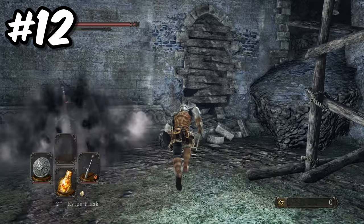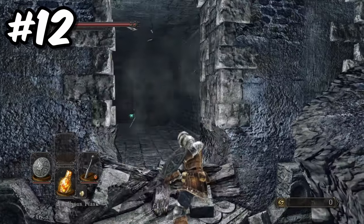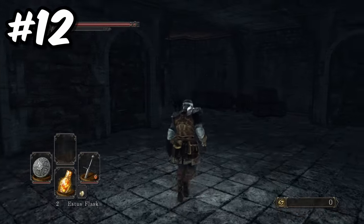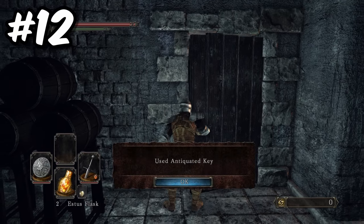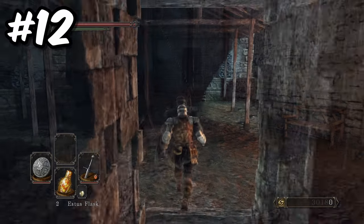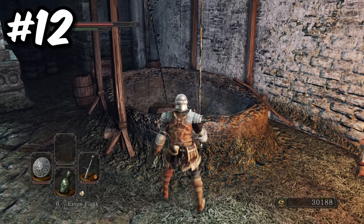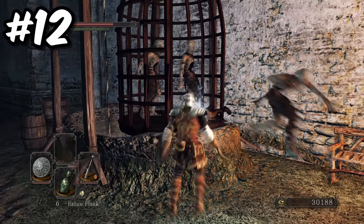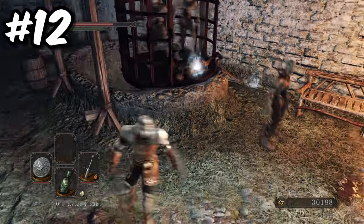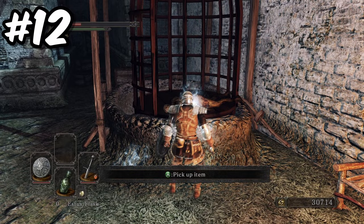In the large area where the Pishua spawns in, there is a boarded up doorway. Break it down and head through. Once you have killed the enemies in here, head out the door into a small courtyard. Kill all the enemies and you will find a well with a stone on the ledge. Attack the stone and it will fall into the well, drawing up a cage containing three enemies. Quickly dispatch them and then you can collect the Wanderer's Armour set.